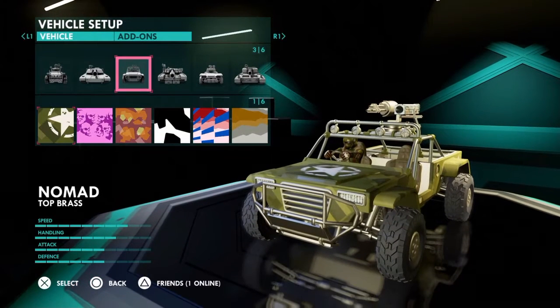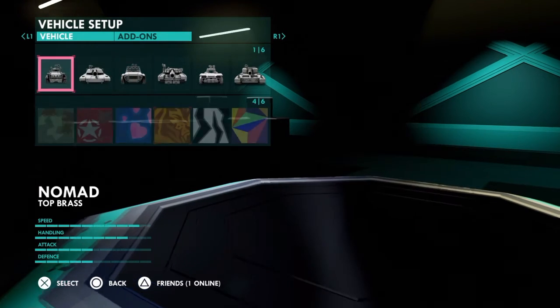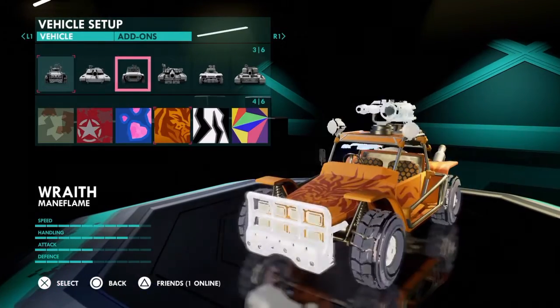First, let's start with the vehicles. This is the Jeep I use right here — the Nomad. I use this one because it has a little bit more defense than the other ones. You actually lose like one point of defense by switching to that, which I just don't think is worth it.